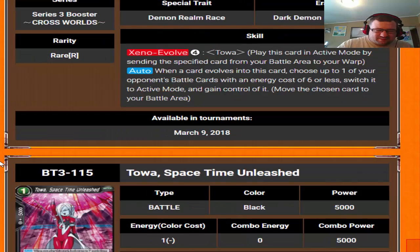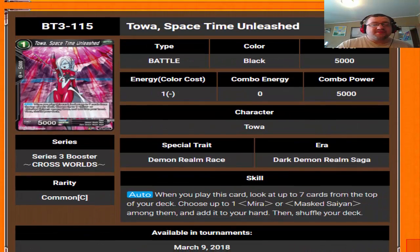Moving forward, we have one more Toa in this set called Toa Space Time Unleashed. When you play this card, look up to seven cards from the top of the deck, choose a mirror or mask Saiyan among them and add it to your hand. So it's a one-drop searcher — it's a one-drop Boma for black. Not bad, I like it.